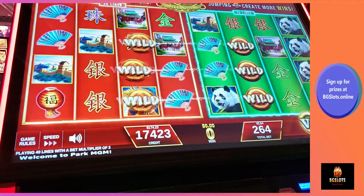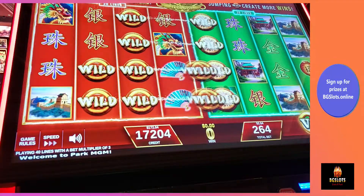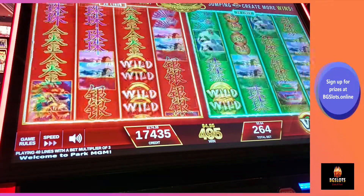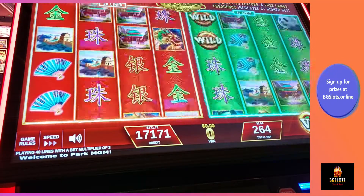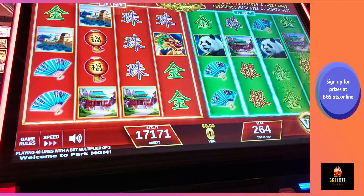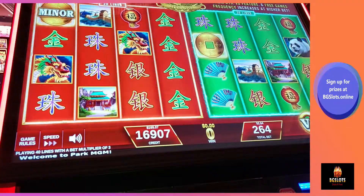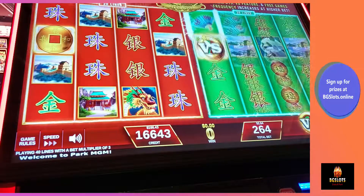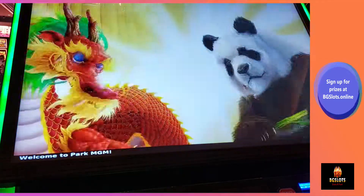We're still in the $170 range, doing really well. Look at those wallets — they'll go all the way across and give me $4.95. There's a miner in the corner, there's a coin. One more coin and I would have won that miner. There's a coin — coin vs. coin. Dragon vs. Panda. Here we go.